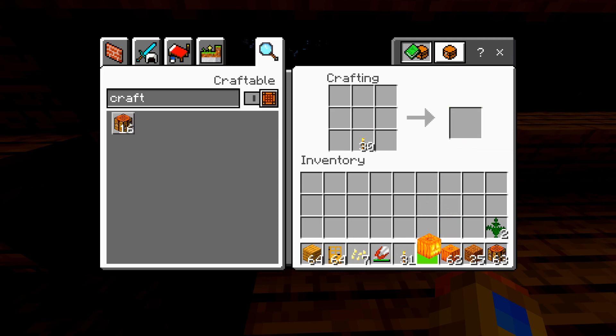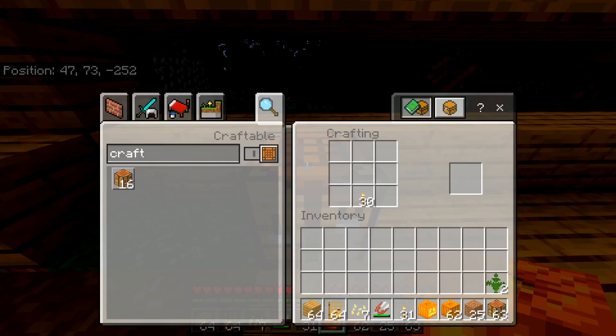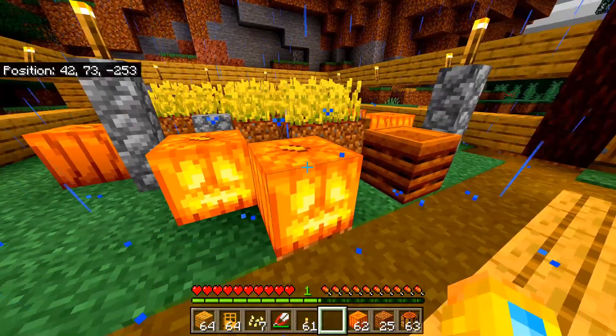Let's put this into my inventory and place it on the ground. Jack-o'-lanterns are great at illuminating spaces — you don't need torches then.